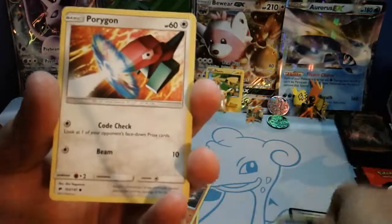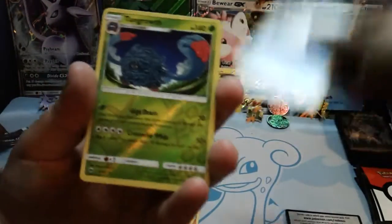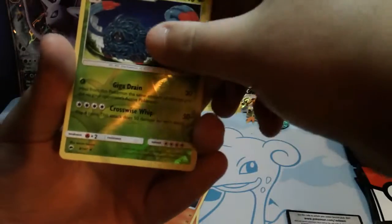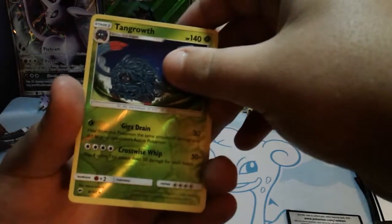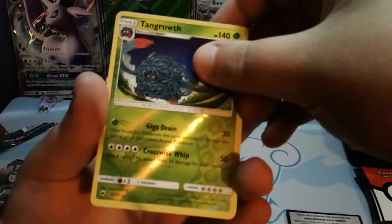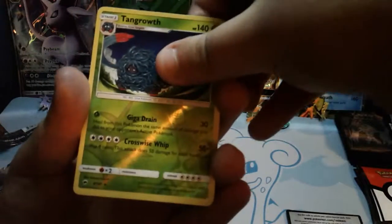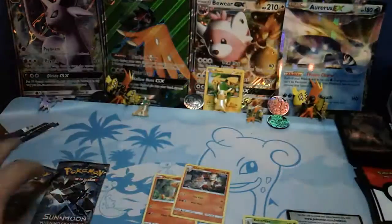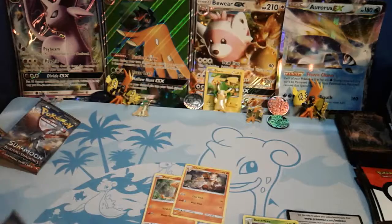We got Alolan Rattata, Porygon, Panpour. Oh my god, we got a Reverse Holo Rare. Let's see what we get for the rare — if it's a Charizard, I am going to freak out guys because we already got the Charmander and Charmeleon. For the rare... a Butterfree. Dang it, so close. It's only the opposite type.